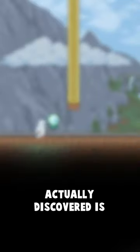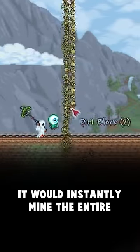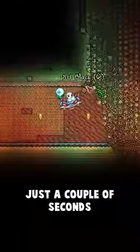What Terraria speedrunners discovered is that if sand falls onto an item that isn't a block but still takes up space, like a rail or placed coins, it will instantly mine the entire stack of sand. Using this, as long as you can get to a place underneath the sand, you can mine the entire desert in just a couple seconds.